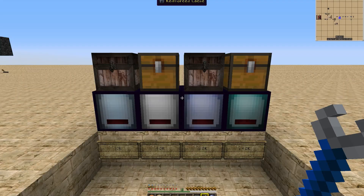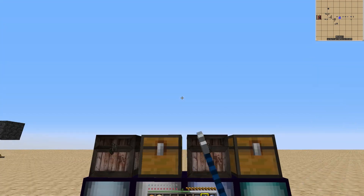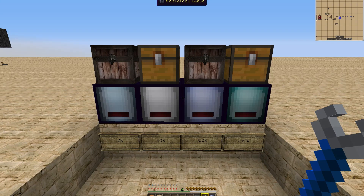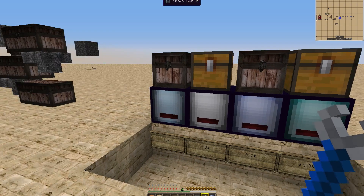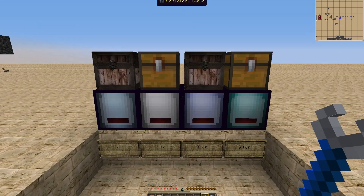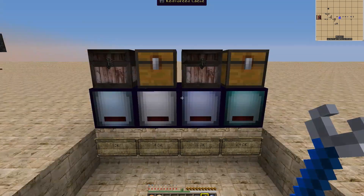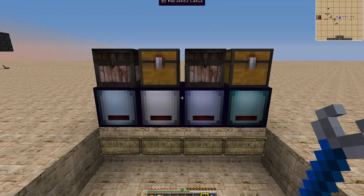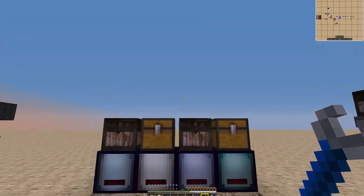Hello, this is Amaros and welcome to our How It Works series. Today we're covering Thermal Expansion's Cache. It is used for storing items. We are currently running Minecraft version 1.7.10 and thus Thermal Expansion 4 beta. This is a new item for beta — there isn't any documentation out there, so I figured I would cover it real quick in our How It Works series.